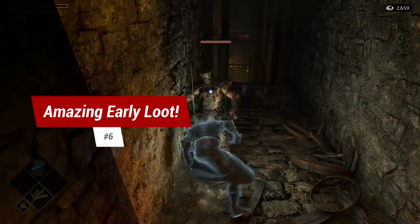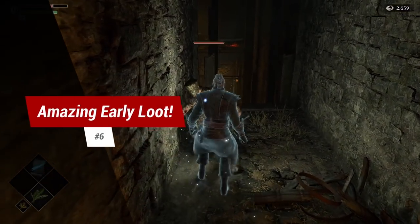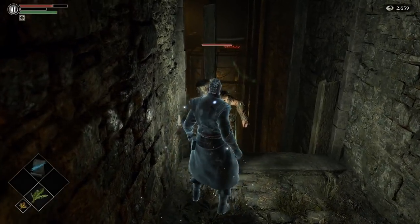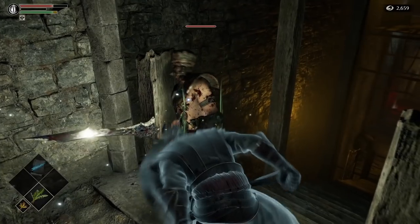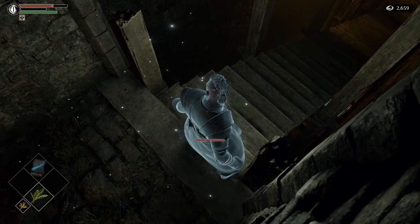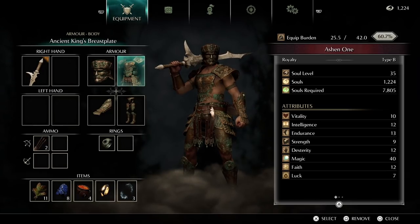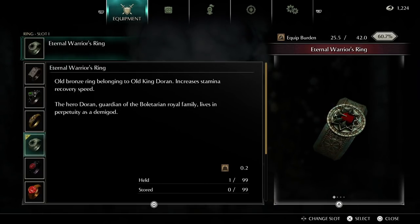Tip 6: amazing starting loot. Cheesing Doran in World 1-1 at the beginning of the game still works. Push this guy off a ledge and you are looking at having the following items before the first boss: Demon Brand, the Ancient King's armor set, the Eternal Warrior's Ring, and 27,000 souls.